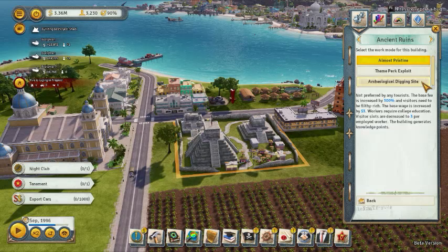The base fees are increased by three percent, visitors need to be filthy rich, the base wage is increased by three dollars, workers require college education, visitor slots increased by three, and the building generates knowledge points. So you turn it into an archaeology dig where only really rich people can visit, and you get knowledge points. The building doesn't degrade so you can use it to continuously create knowledge points.